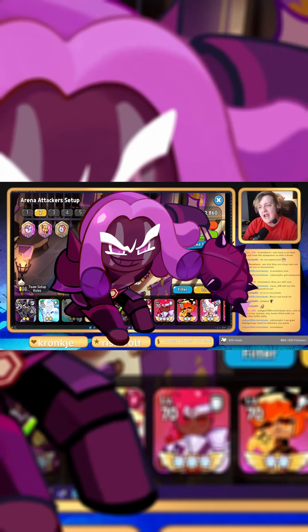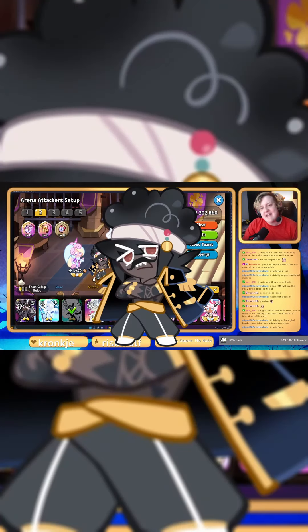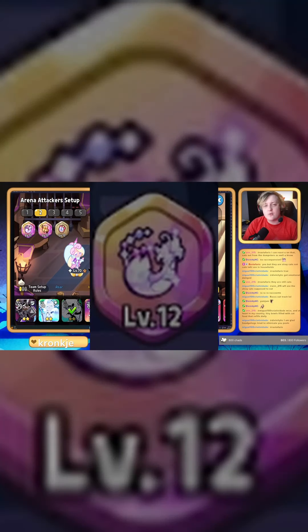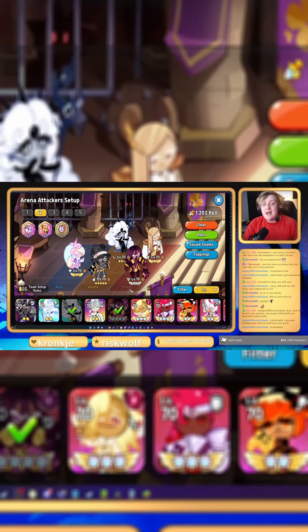So for this team, we're using Purple Yam, Finn, Black Pearl, Hampton Caviar, and Unicorn Cookie. As far as treasures, we have Revive Feather, Attack Scroll, and also the lovely Cooldown Guard.